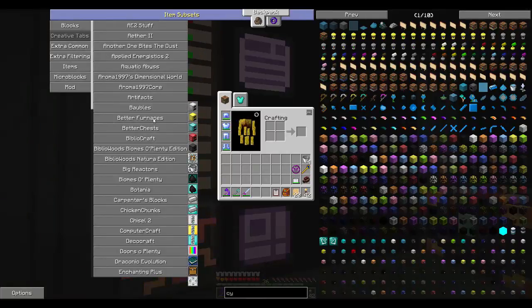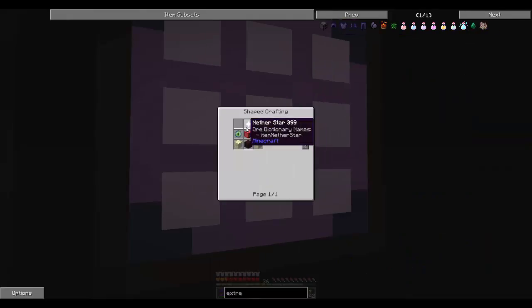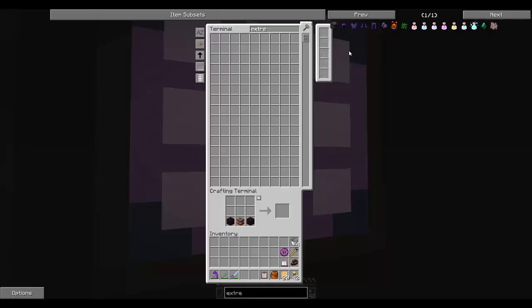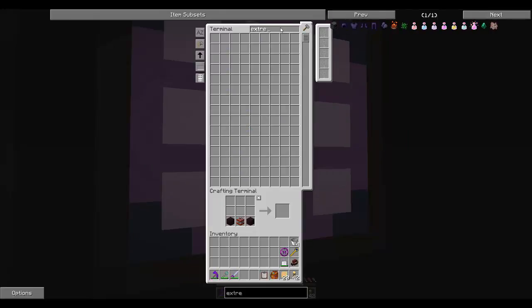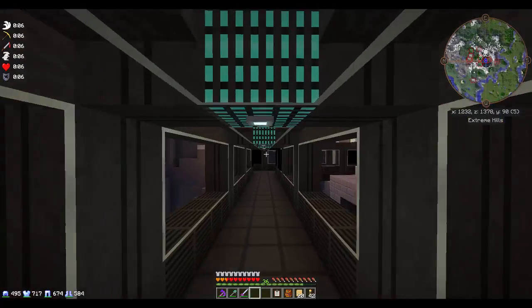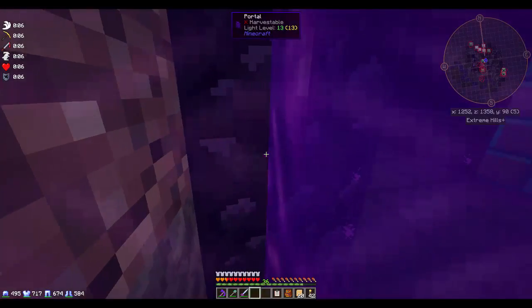Better furnaces — we might do that. With a resonant furnace these are really nice early game, but the extreme furnace needs a nether star, some eyes of ender, a hell furnace, and another brick. We don't have any eyes of ender but I bet we can make them. We need blaze powder for that, and a hell furnace needs some magma cream and TNT — we don't have any magma cream. We've got the TNT and diamonds though. Let's go ahead and make that extreme furnace — we'll need to go to the nether, get three magma creams and some blaze powder.